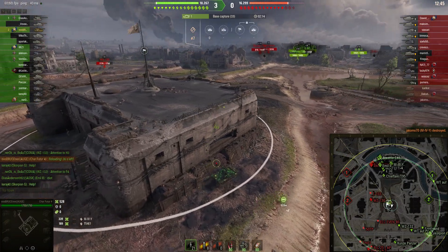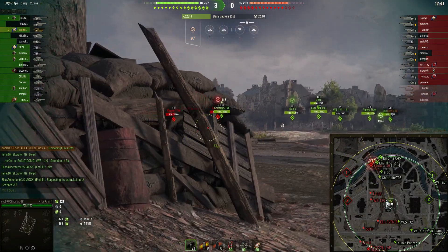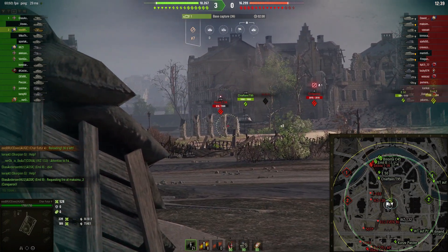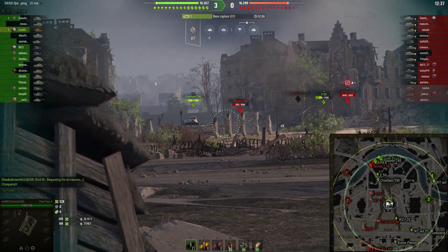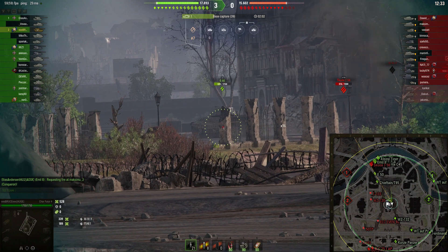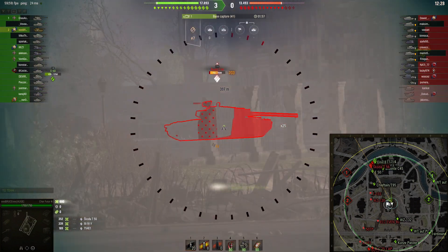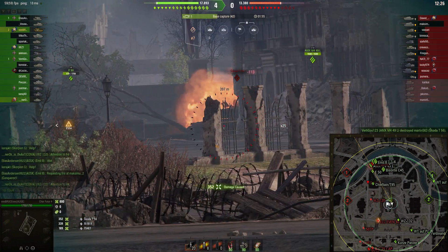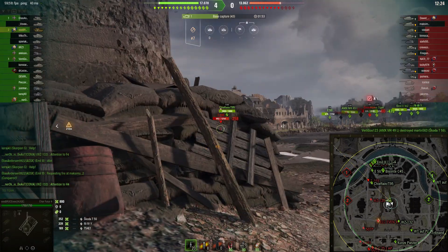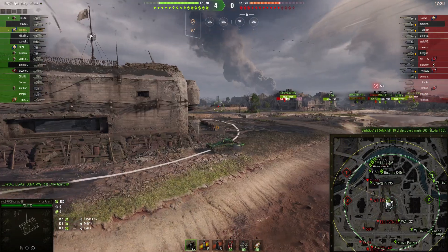In encounter mode, we're applying pressure by simply moving towards the cap. The enemy team knows we're here, but we're in a safe position and they can't get shots on us. We land another shot on the Skoda T56, and now the northern side is won — we can advance.